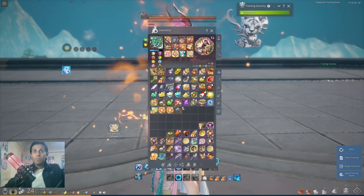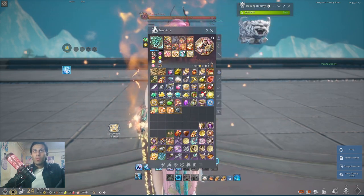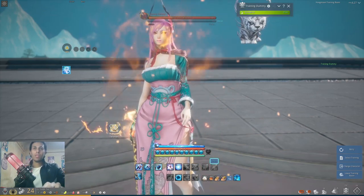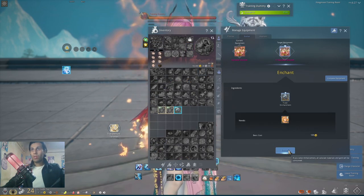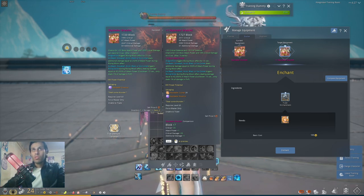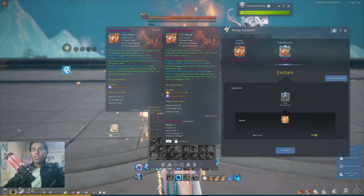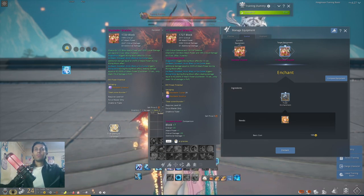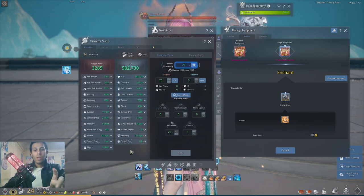I wasn't lucky enough — I need to change that later. That's all for my items. Gems are the normal ones, nothing special. Now let's make our changes. Going into the bracelet, there's boss attack power, small increases to block, critical chance, attack power, and critical damage will get some entries like 35. Let me take a screenshot to remember the stats before enhancing.